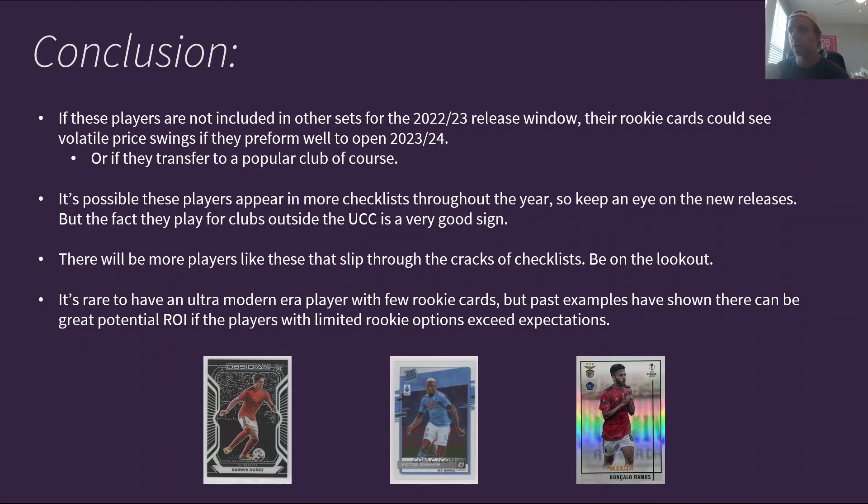It's rare to have an ultra-modern-era player with few rookie cards, but past examples have shown there can be great potential ROI if players with limited rookie options exceed expectations. Darwin Nunez's prices exploded because he was only in Obsidian and then transferred to Liverpool. Victor Osimhen had one of the best seasons in the top five leagues and his cards exploded in value — he's only in three or four rookie sets as opposed to the 20-plus that most rookies are in. And Gonzalo Ramos is only in the 2020 Merlin set for rookie cards; after his four-goal World Cup performance those cards really exploded, and his continued strong performances with Benfica have kept those values up, with having only one rookie card set helping keep those values elevated.